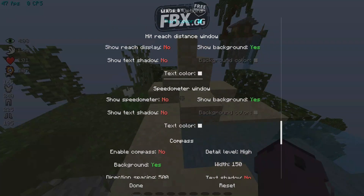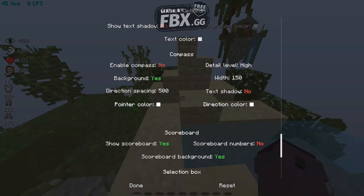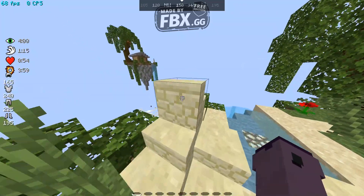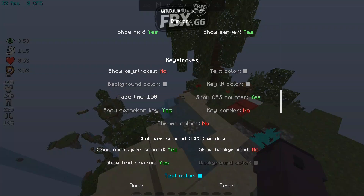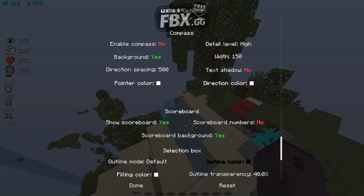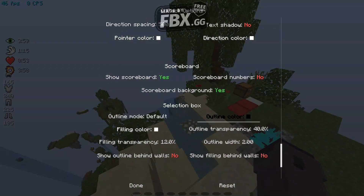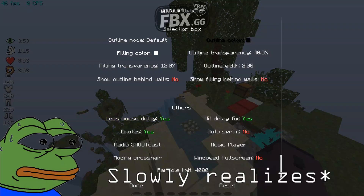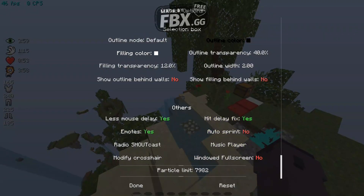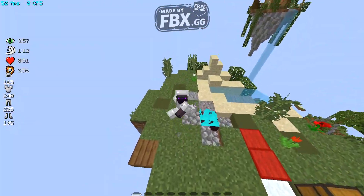The hit and reach display — I find this pretty useless. The compass shows where you're looking — north and so on — I don't really turn that on. The scoreboard numbers just put numbers on the scoreboard — I find that useless too. Selection box — I'm not sure what that does. Less mouse delay, hit delay fix — I think that might be bannable. Particle limit is for FPS. That's basically the CM Pack feature overview.